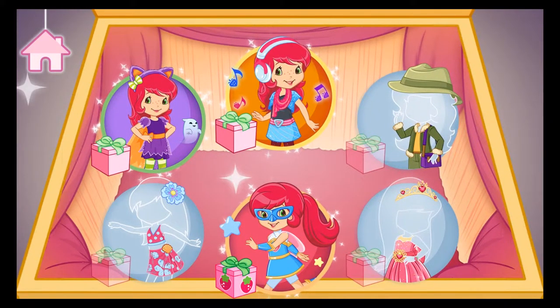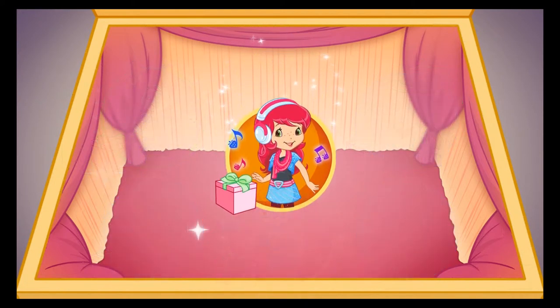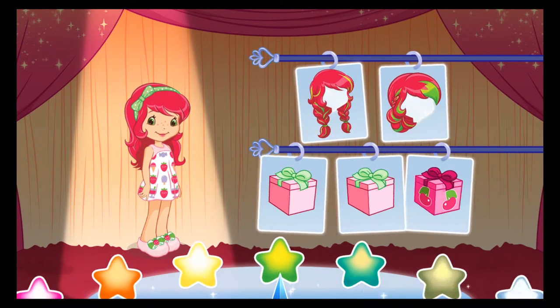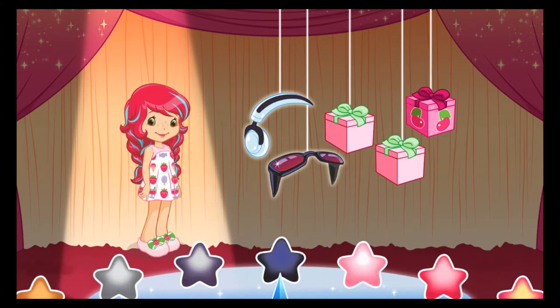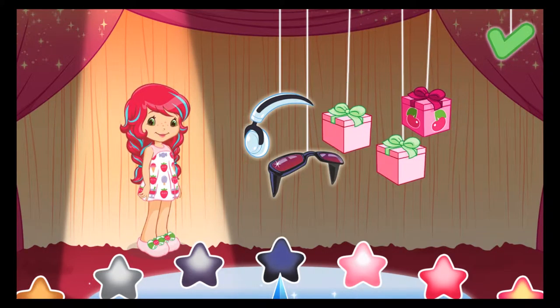Strawberry Shortcake! Tap on a theme to choose the adventure you want to have. Rock out some family beats as a piano pop star. Just tap on the head, body, or feet and choose the item you want. Root-tastic hair accessories! Tap the check mark when you're done.